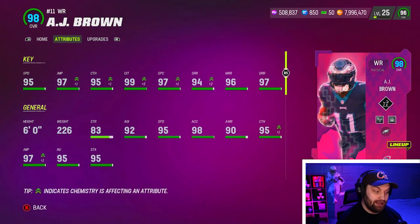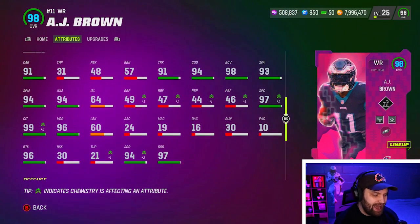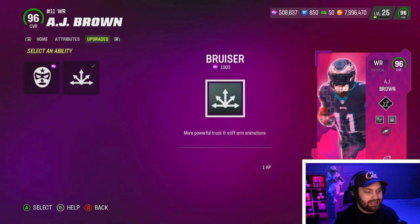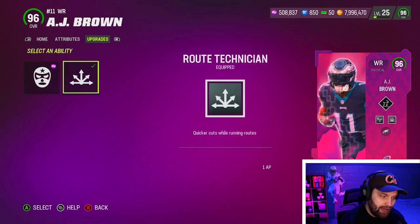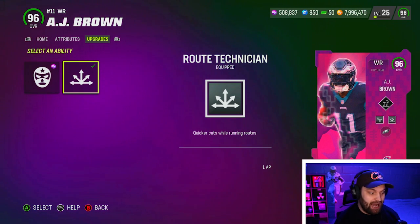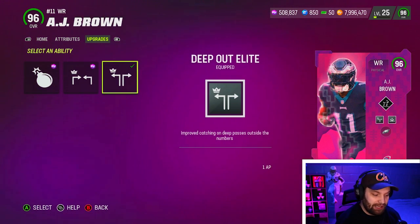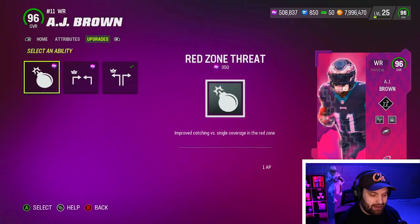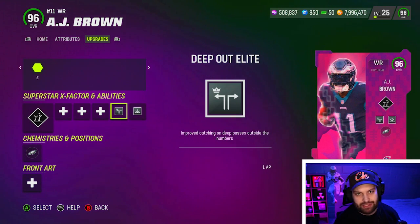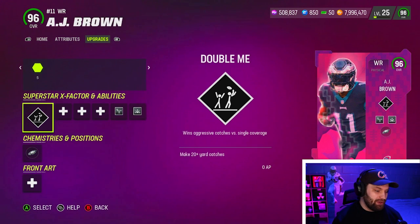He's not the tallest but he is a thick boy at 226 pounds, which is really nice. Looking at the trucking stats, he has 91 trucking and 96 break tackle. His abilities are solid - in his last slot you could go with Bruiser, but why would you when route tech is here? Route tech did cost 6K training, I don't know why they're doing that. Over here we're using Deep Out Elite - you could go with Mid and Elite for zero AP, but I think Deep Out Elite is worth spending one AP on.